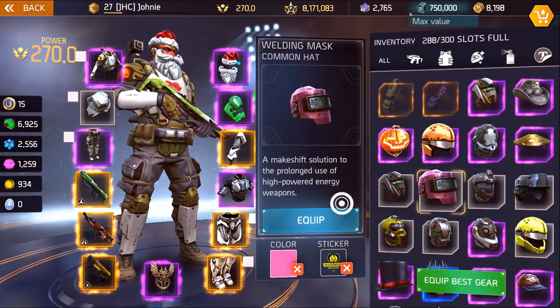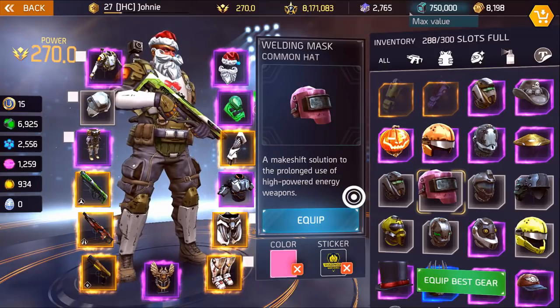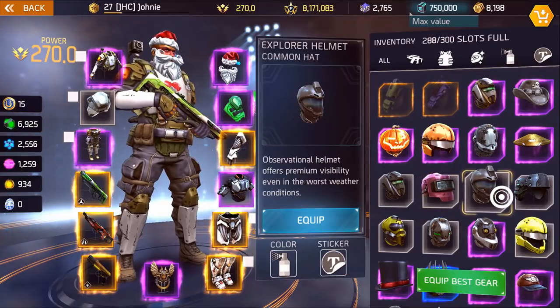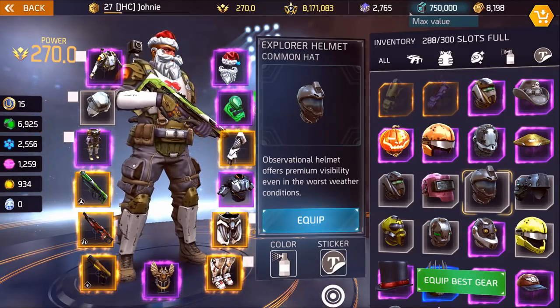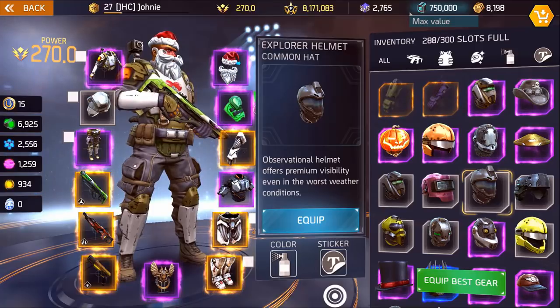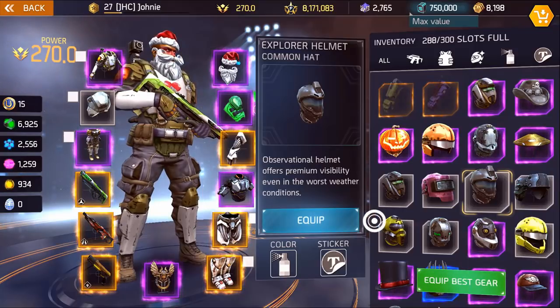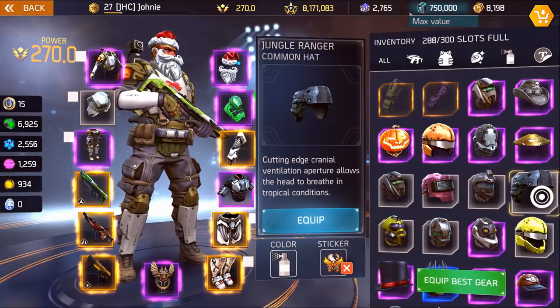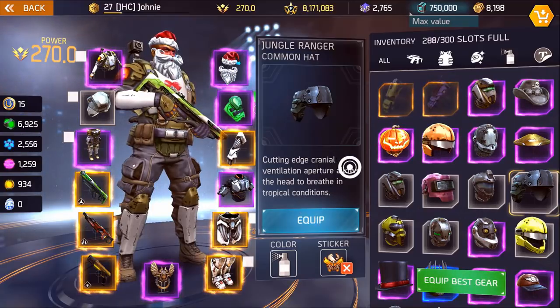This is the raiden hat from Chinese New Year. Then the welding mask — pretty common — and this is the explorer helmet, also known as what descendants is wearing, also known as hello3o dst. I like that one; it was from the daily mission rewards and I was hyped when I got it in one of my videos. This is a jungle ranger, aka jungle fever. Yanni won fashion icon of the week with that hat.